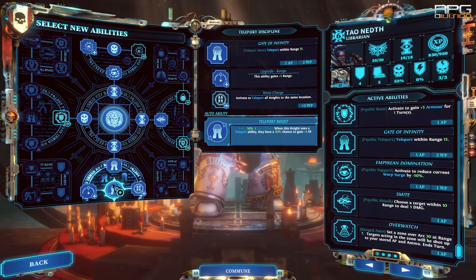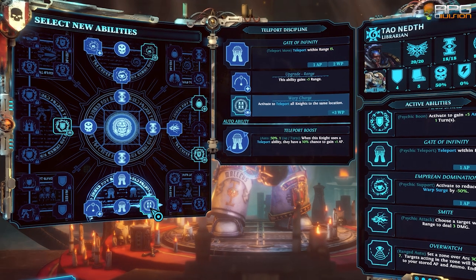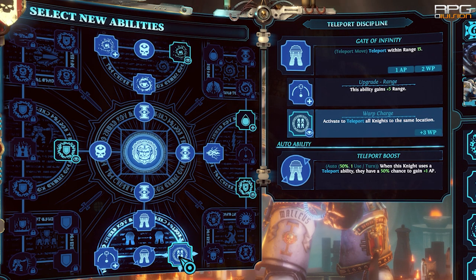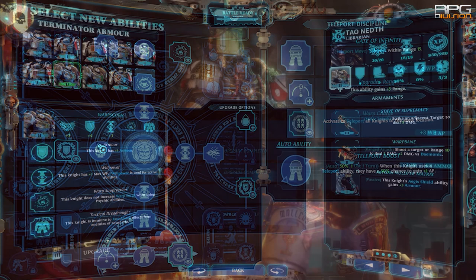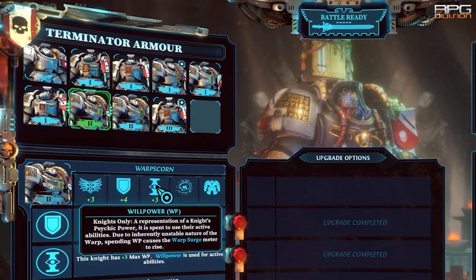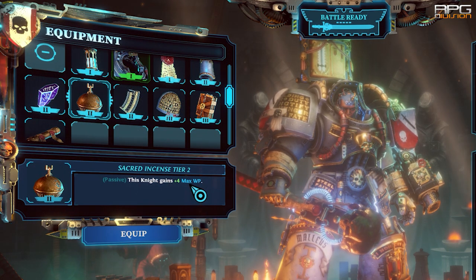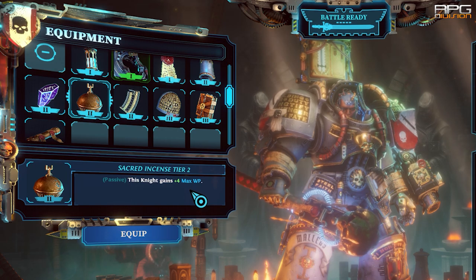The first variation is when a player doesn't have access to stratagems for whatever reason. Librarian is needed in that case with the teleport all upgrade. This warp charged ability costs 5 willpower, so equip Librarian with armor that increases willpower and sacred incense so the total willpower is at least 12 or 13, next to max willpower skill upgrades. This way we have two guaranteed team teleports, which is enough.